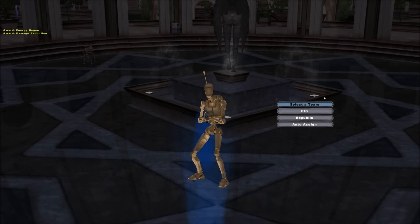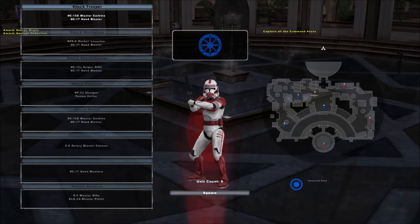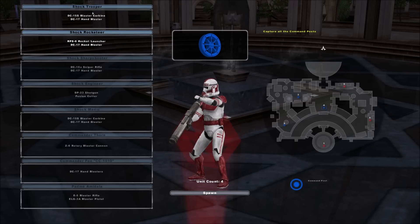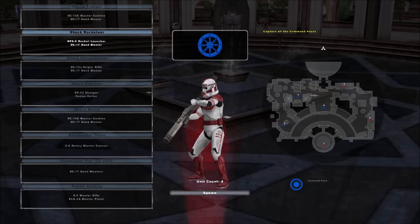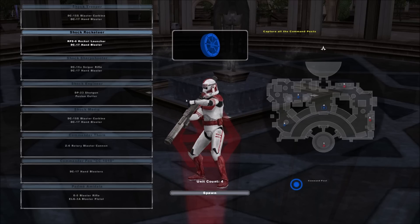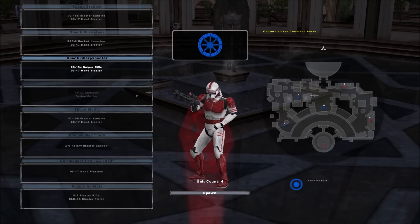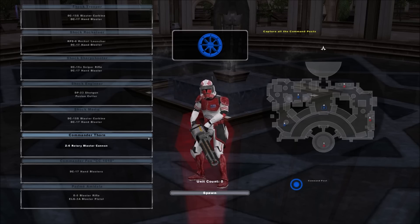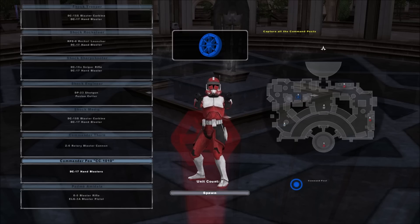Obviously we have the CIS and Republic. I'm gonna just take a quick look through the rosters here. These models are really, really good looking. Absolutely love it. High-res, looks so much like the TV show. It's great. So we got a shock trooper. We also have custom weapon models as well that look awesome. So we got the shock troopers, rocketeers, sharpshooters, engineer, medic. We got Commander Thorn looking great. Really love him. We got Fox as well. Awesome.